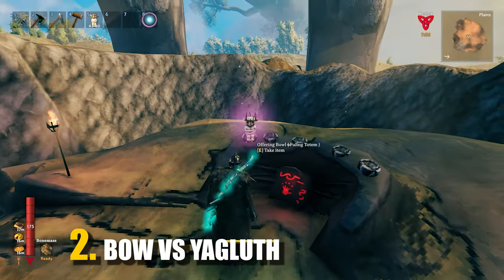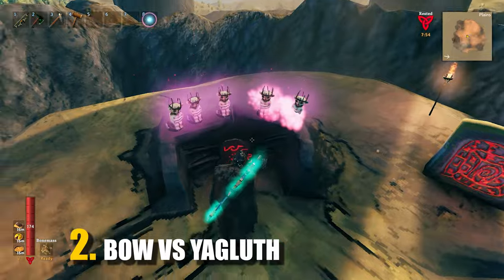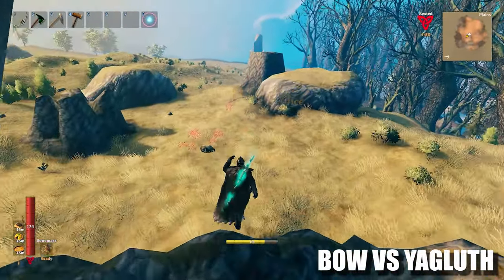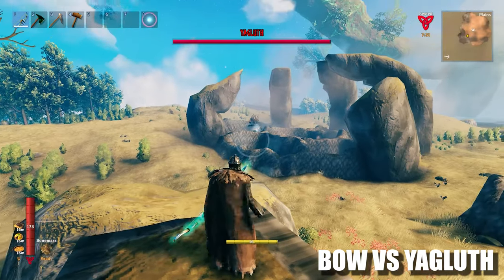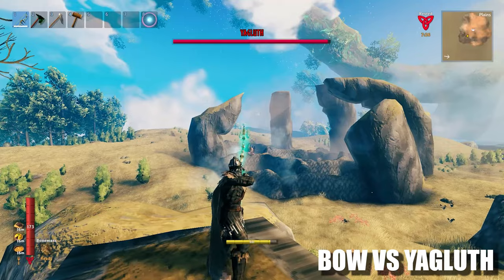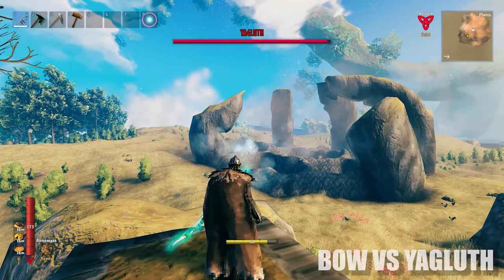For tip number 2 we have bow vs Yagluth. The safest way to take on the boss is by making sure he's caught tight in his arena, while you chill on a dirt pile and blast him with frost arrows from a considerable distance. This is how you get rid of this fella without breaking a sweat.